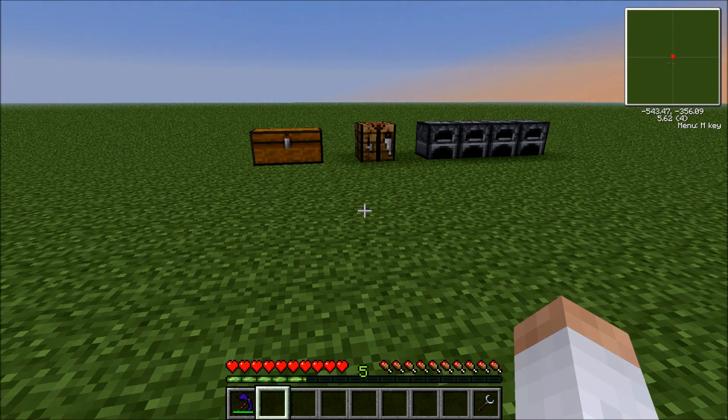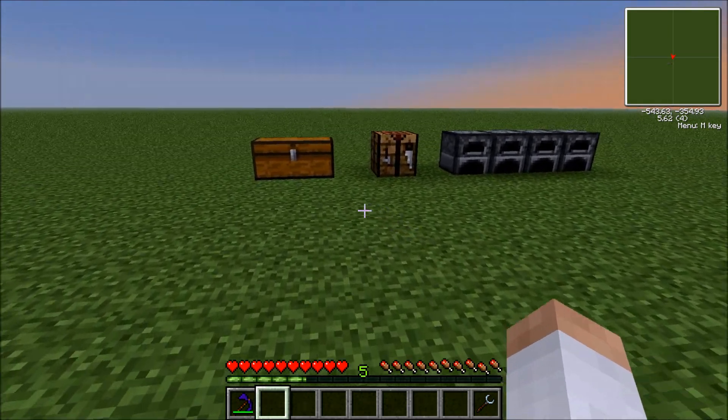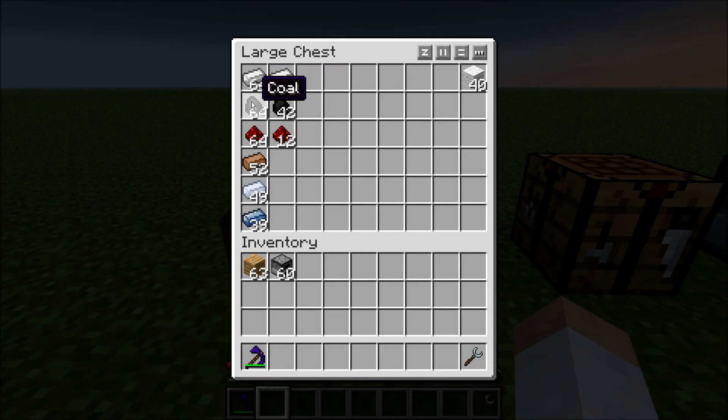So first of all, before you even think about getting electricity, go on a couple of mining trips and get some supplies. These are the ores we're going to be using today. We're going to be using some iron, some coal, redstone, copper, tin, osmium, and you're going to need some wool.